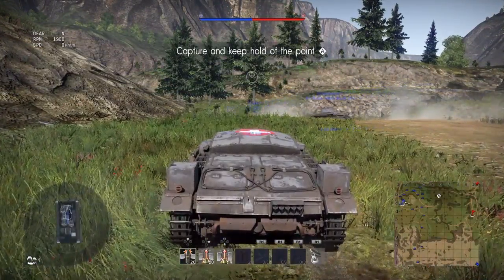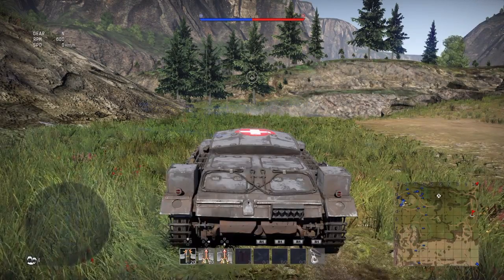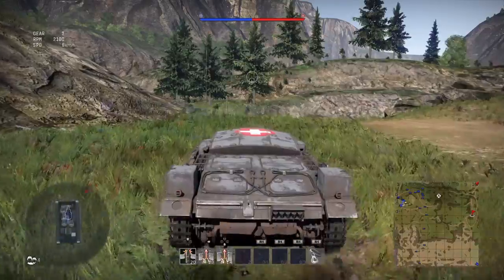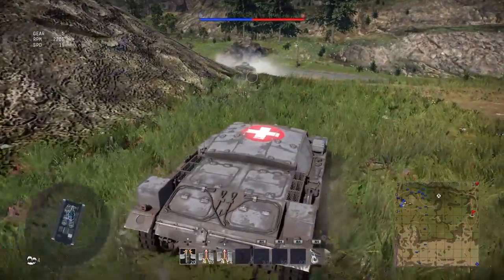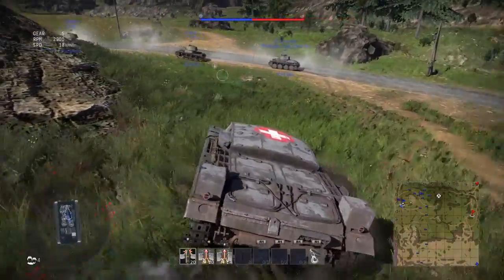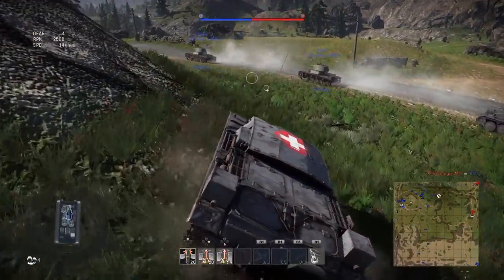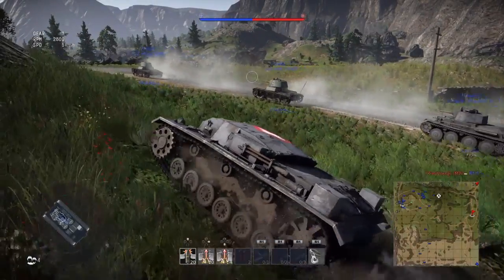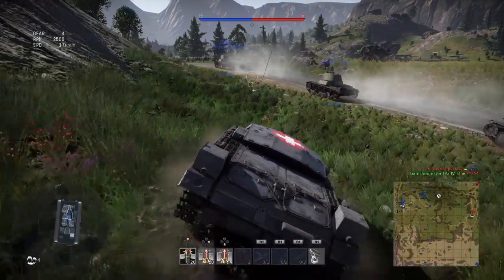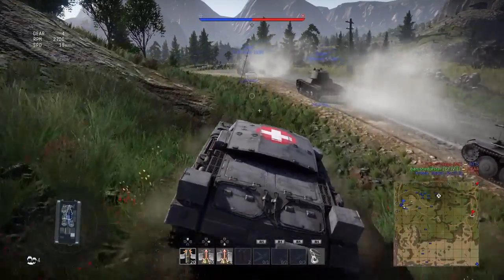What you really need to do with this tank is try to be a support tank, but know your limits as well. Know this — the Stug 3A is solid with armor, but of course every tank has a weakness. And if you don't take care of those weaknesses, you're going to get trapped. One of the obvious weaknesses is that this tank is not turreted.